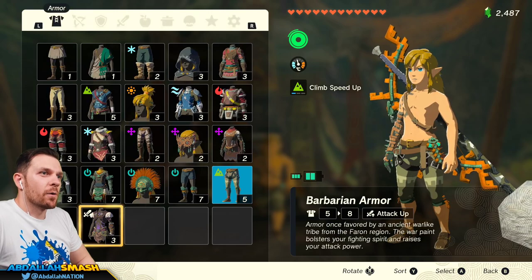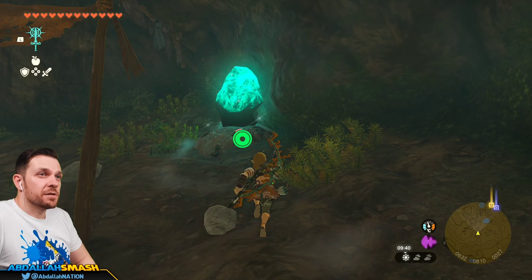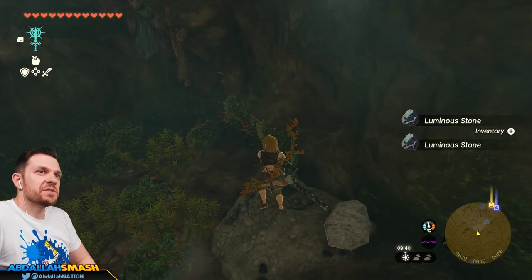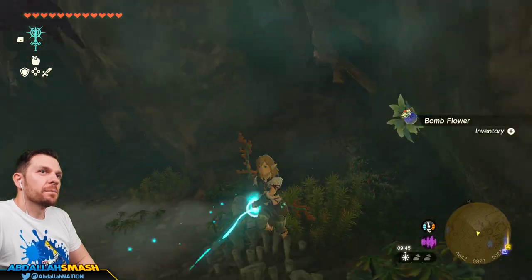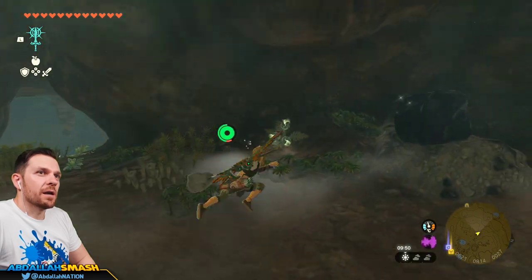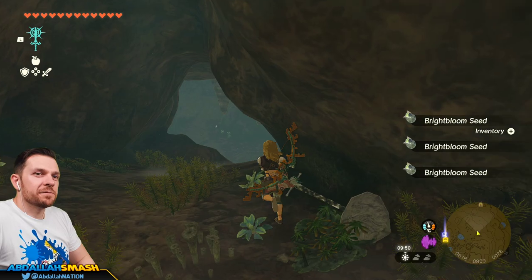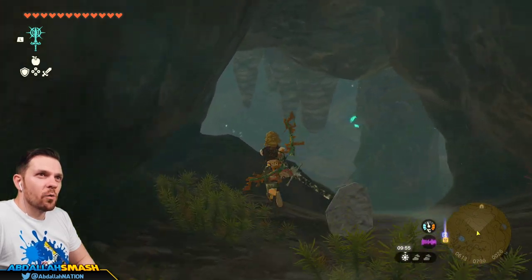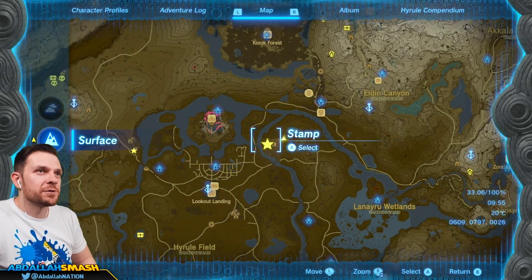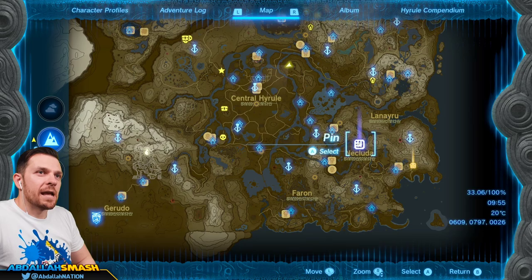It boosts your attack power — kind of like the Fierce Deity outfit, in case you didn't find that. Barbarian it is. Just wanted some basic attack-up armor. I'm going to take these bomb flowers on my way out, do a little bit of mining. Not really caring too much about what else is in this area. We found our armor and we're getting out of here.